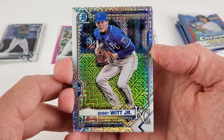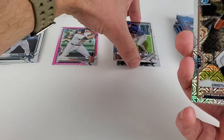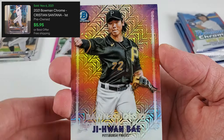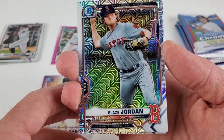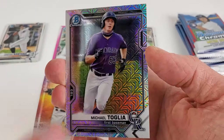Bobby Witt Jr. — I can't get over the face on this card. How can you not just gravitate towards looking at that face? Anyway, big name that everyone is looking for. We do have a first for Christian Santana for the Detroit Tigers, and a Dawn of Glory insert — G Juan Bay. That gets its own pile. Blaze Jordan, big name for Boston that everyone's been talking about, and Michael Toglia, another base for the Colorado Rockies.